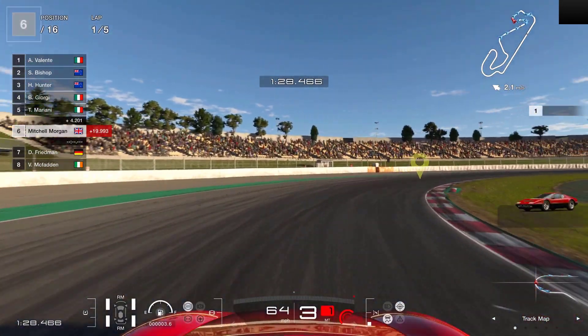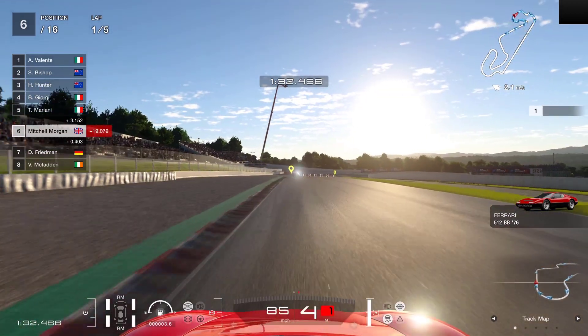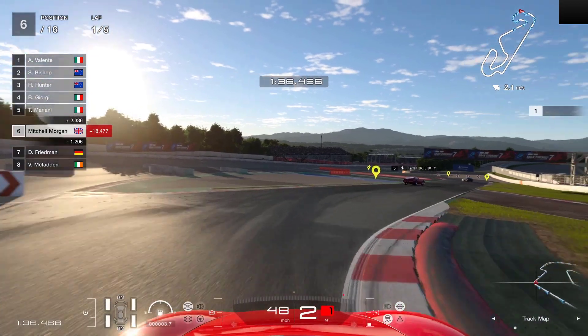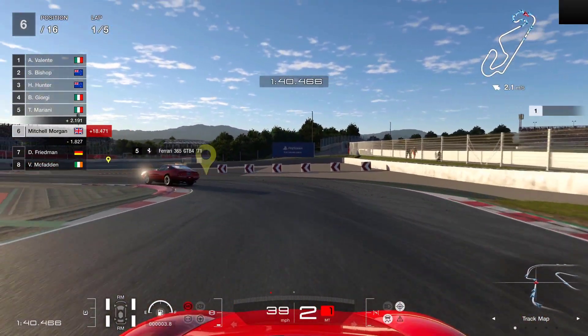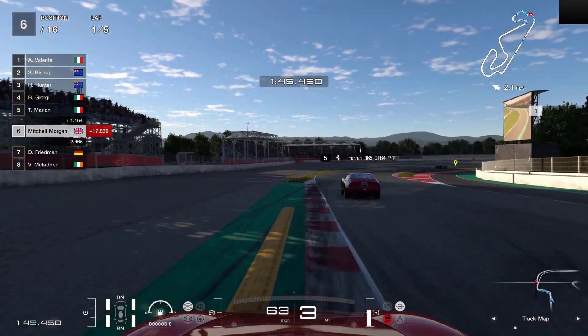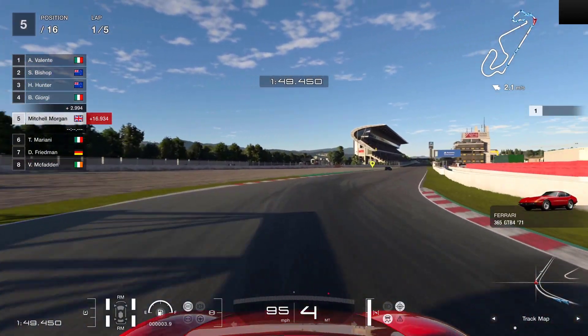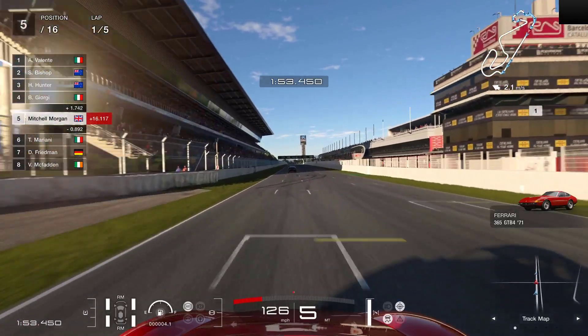We'll go around the outside of this one. Was that the one that Magnum used to drive? I can't remember. Anyway, let's get back to driving. Third gear, second gear turning on this one over the kerb. Quick run up to third, down into second for this corner. Taking loads of kerb, being careful of the sausage. As we come around the end of lap one, we've got ourselves up to fifth place, 16 seconds away from the leader.